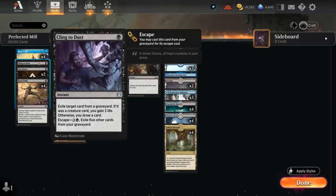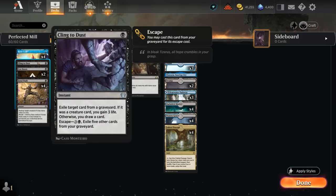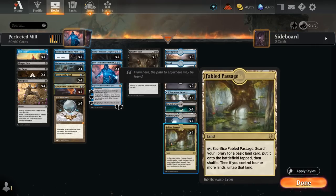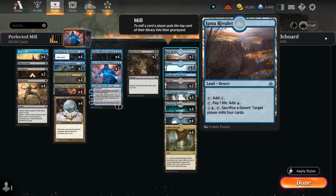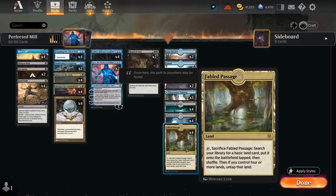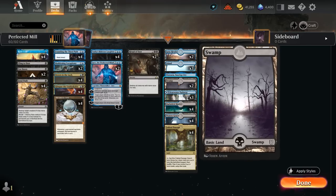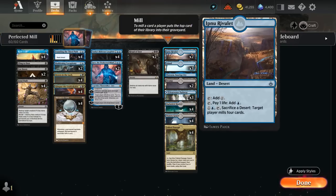We have at least one copy of Cling to Dust to exile problematic cards from the opponent's graveyard. Because we're milling ourselves with Mesmeric Orb, it's very easy to enable the escape on Cling to Dust and cast it over and over, making it a nice card-draw engine in grindier matchups. The mana base, besides Fabled Passage for Ruin Crab, also has two copies of Otawara Rivulet, which can be sacrificed to mill for 4. The drawback is it costs 1 life to tap it for blue mana. We need enough basic lands to search up with Fabled Passage, so we're playing 2 Swamps and 3 Islands.